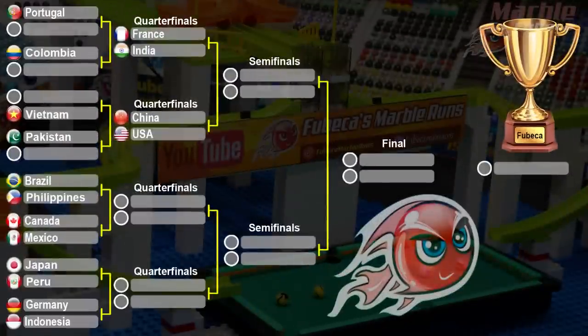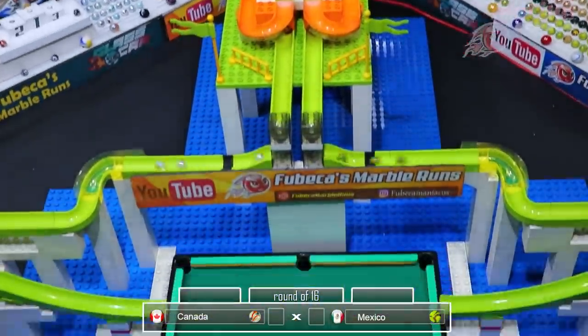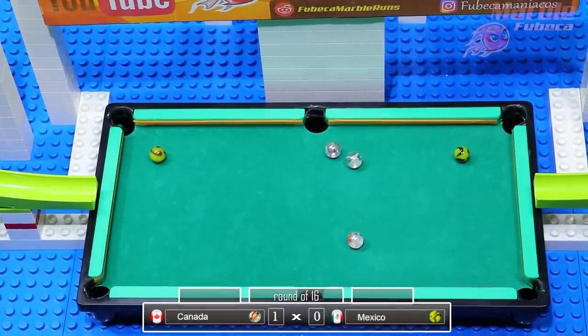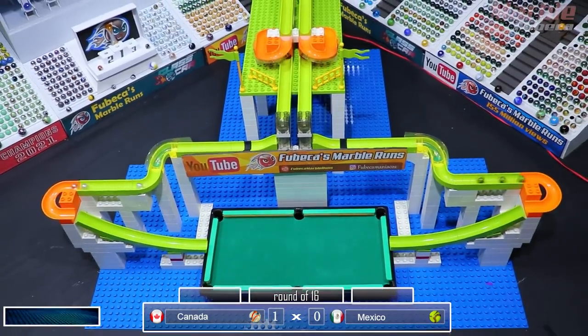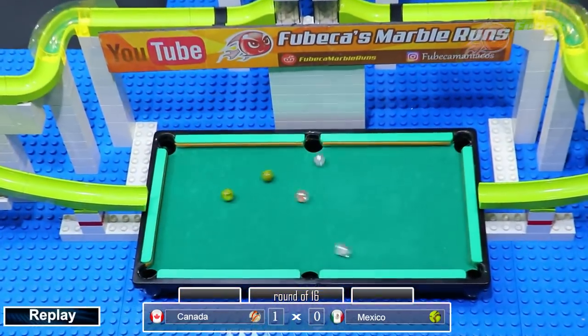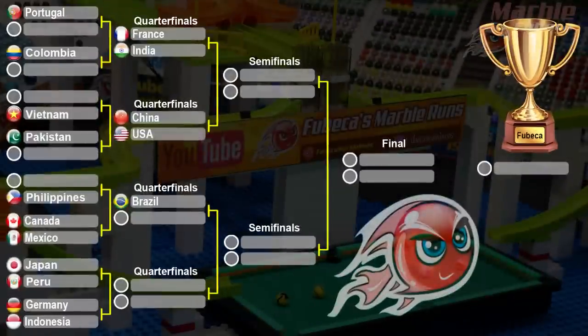We have three more rounds in the group stage. Canada versus Mexico is next. Mexico made it all the way to the semifinals in the last tournament, while Canada didn't advance past the first round. Right at the beginning, Mexico gets one in the center pocket, which eliminates them. Canada gets a point and still has all three marbles on the table. Canada will advance, instantly eliminating Mexico — doing worse than their last tournament. Canada will go against Brazil in the quarterfinals.